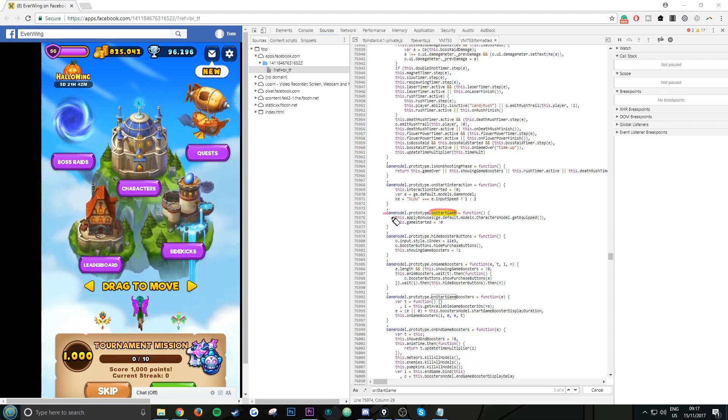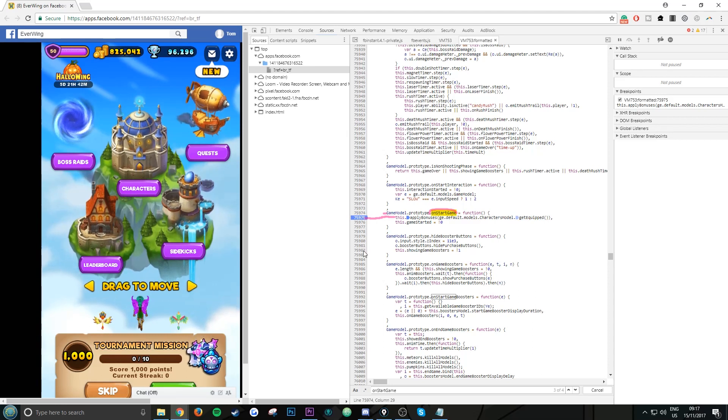You have to be very careful here. You can see 'onStartGame' and it also came from this line. The line under is where you add the breakpoint by clicking the numbers on the side. These numbers don't matter — yours could be different — but it's one line down and across.